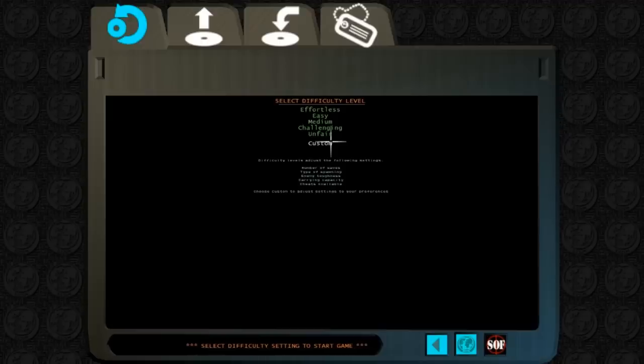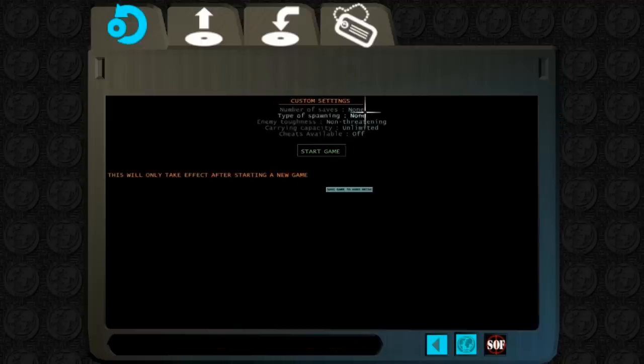The difficulty for the game is also unique. You don't just have to choose from easy, medium, or hard. Rather, you can customize the difficulty variables, such as spawn rate, AI, and number of saves.